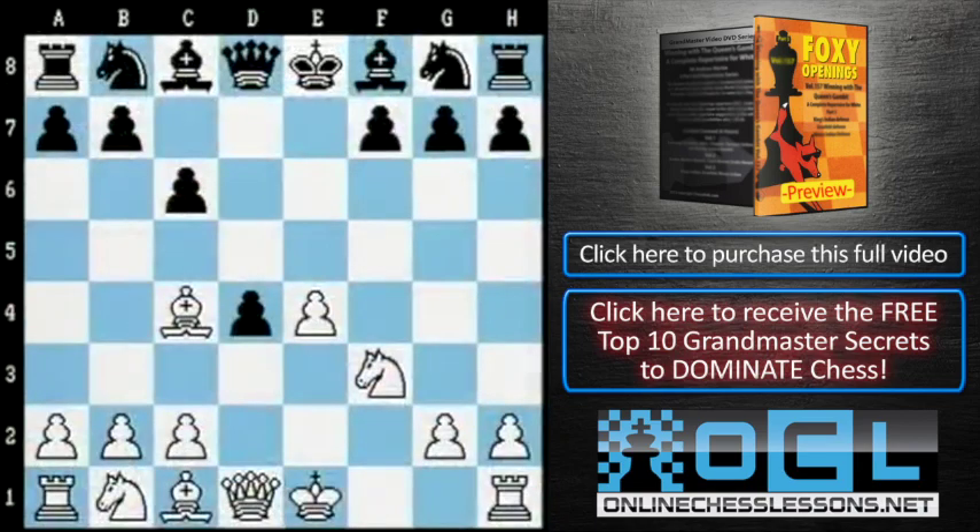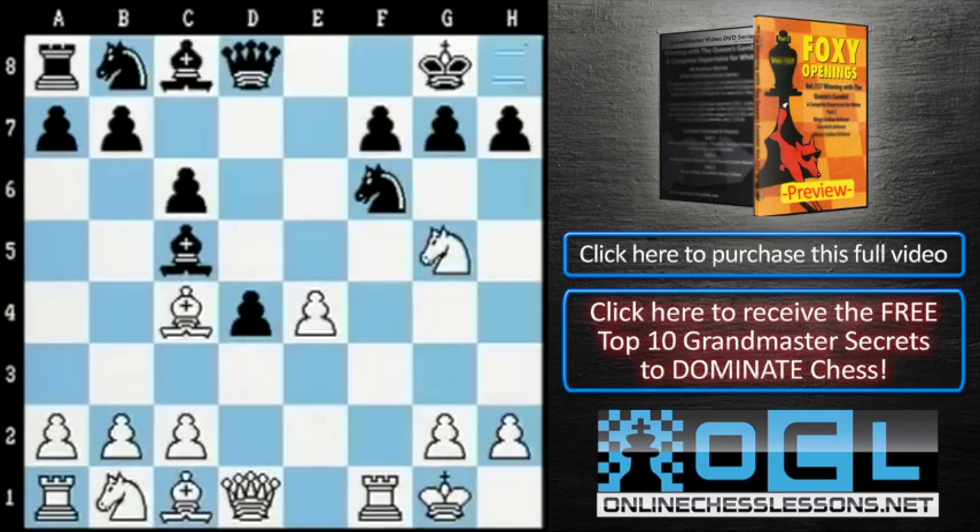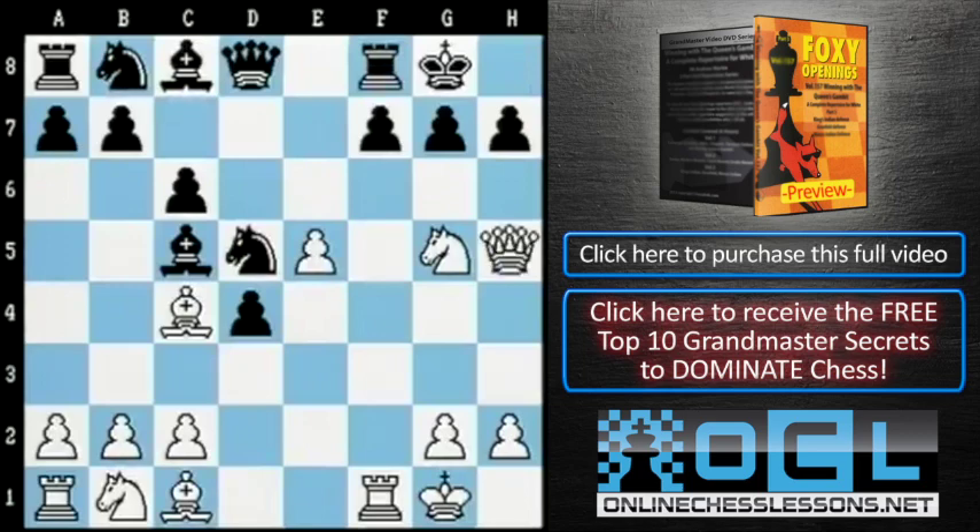The sensible thing for Black to do is to develop his kingside, but how exactly? If he plays, for example, bishop c5, White's reply castles is suddenly bringing even more force to bear against the pawn on f7. If Black were then to bring his knight out to f6, White could play knight g5, and after castles go e5 — knight d5, queen h5 — suddenly attacking both the pawn on h7 and the one on f7.